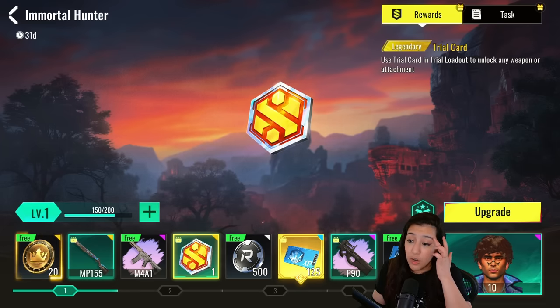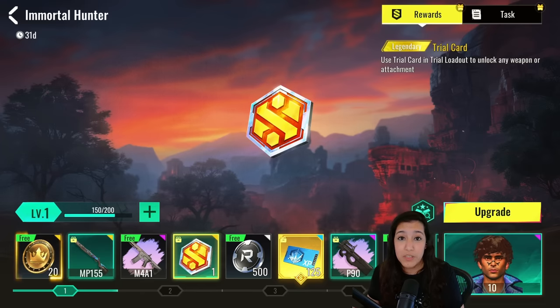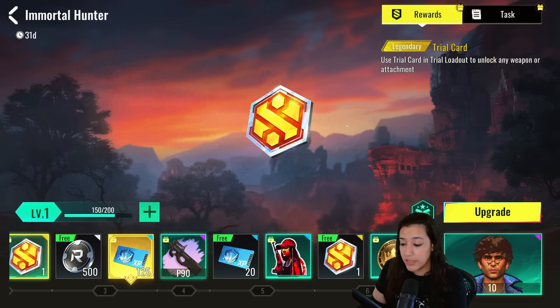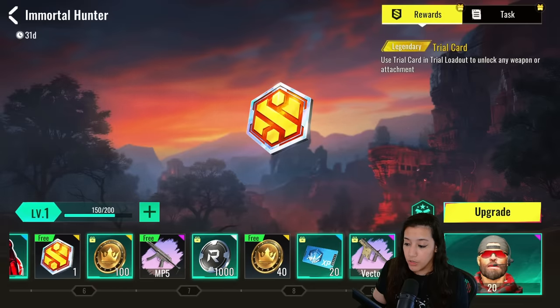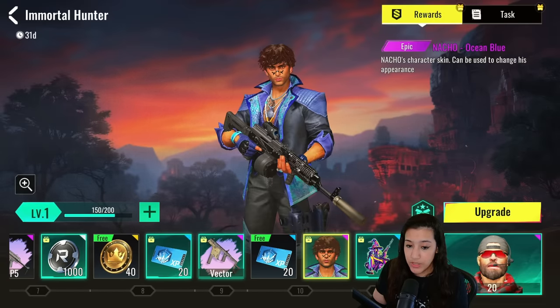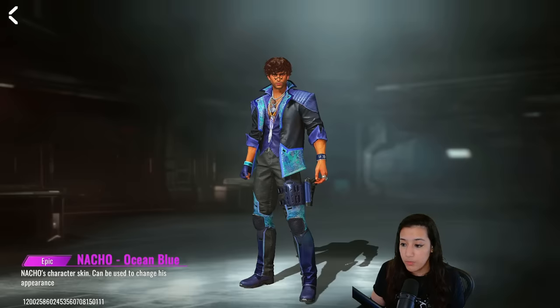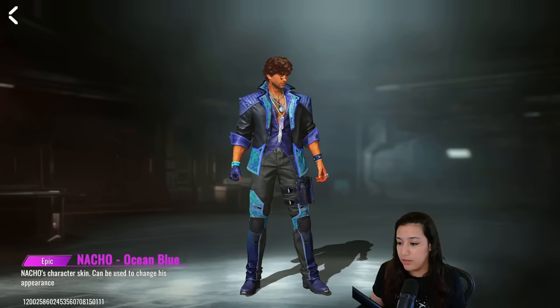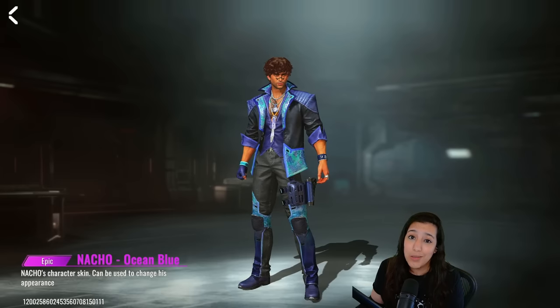We also have trial cards — for those who don't know, these are cards you can use to unlock all attachments for one specific gun so you can try and level it up without struggling too much. We also have reputation points, XP cards, and stickers. There's also a Nacho skin which is an epic skin called Ocean Blue — a nice iridescent blue with a nice necklace. It's not as cool as legendary or ultra skins, but it's nice for people who like simplicity.